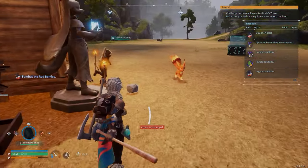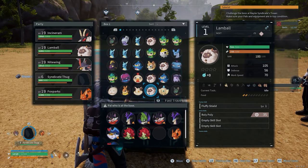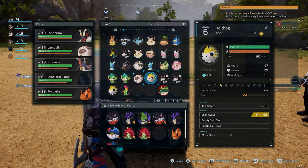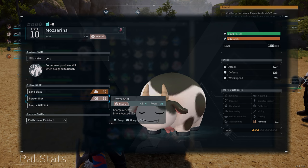In order to assign someone specifically to the ranch, the best way of doing it is to have a pal that just has the farming ability — that's it. If I show you where I've got a fat cow — there he is — you can see this guy here. Going to the view details button, you can see his work suitability is farming level one, and his passive skill is 'sometimes produces milk when assigned to ranch.'